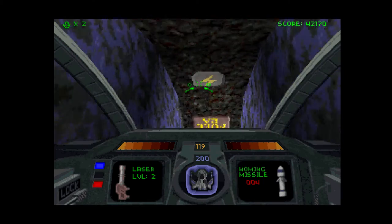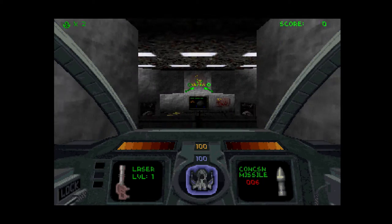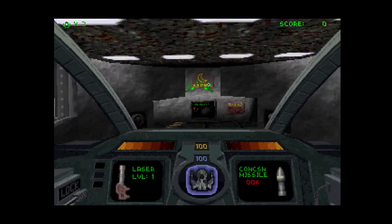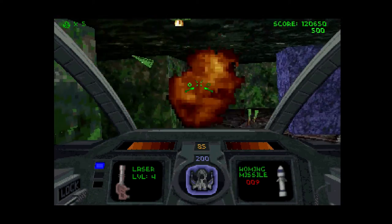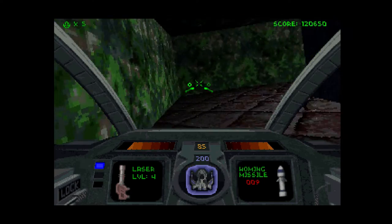Descent gives you that six degrees of freedom to feel as nauseated as possible. When you first start up Descent, give yourself some time to get used to the controls. The D-pad is used for aiming and the right buttons are used to move forward and strafe. It is compatible with a PS1 joystick if you still have one of those sitting around.